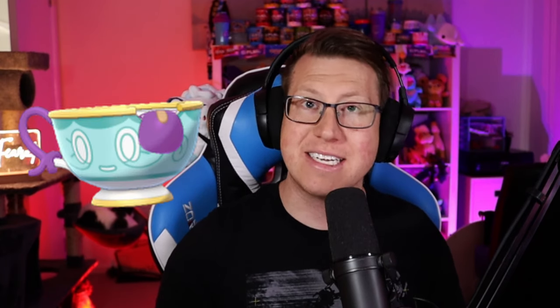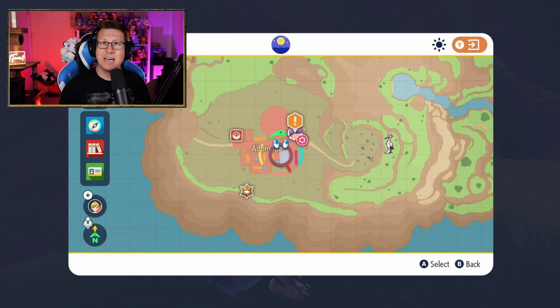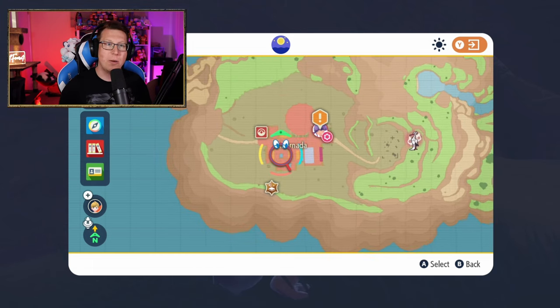Now if you are on Pokémon Violet, you need to get 10 Sinistea Chips, and you can do that by killing Sinisteas. The best place to find them is here in the Alfornada area, and you'll see that they're quite common.